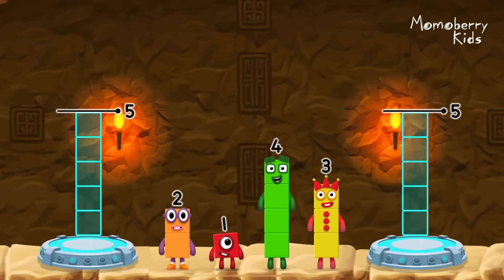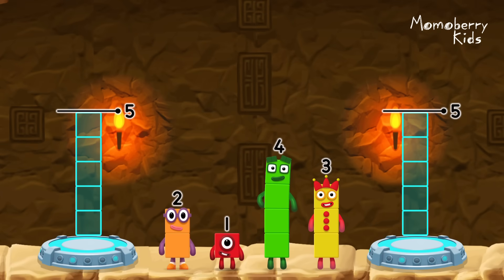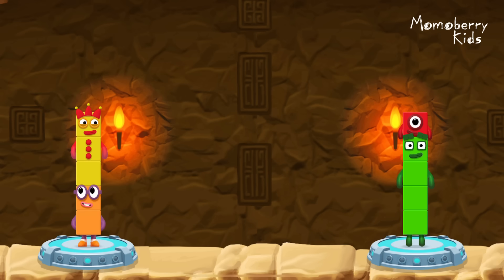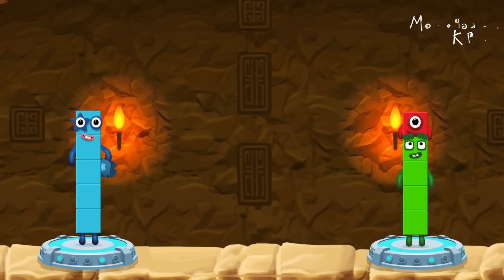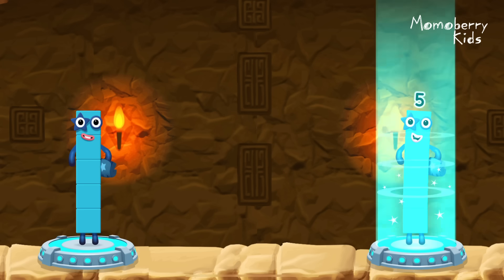Share the number blocks evenly to make two groups of five. Five. Three. Four. One. That's right! Two plus three equals five. Four plus one equals five. Five equals five.